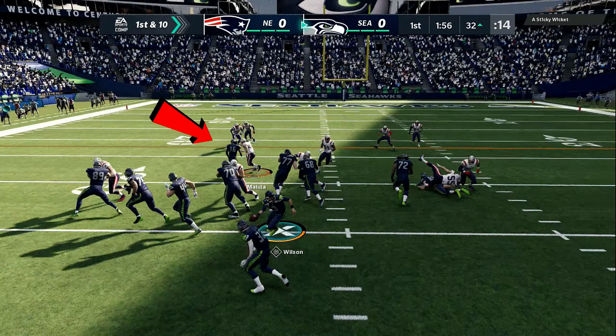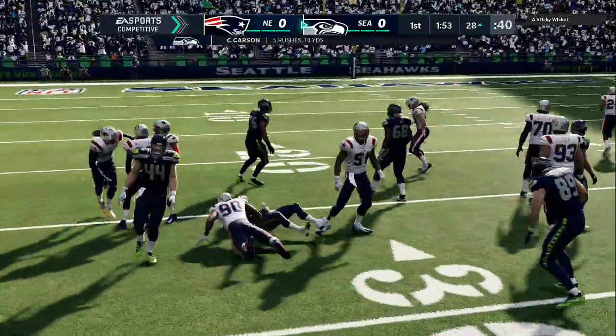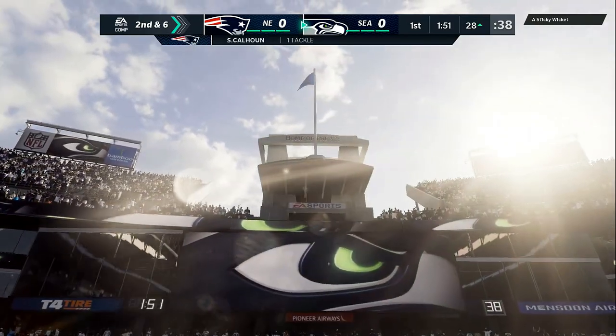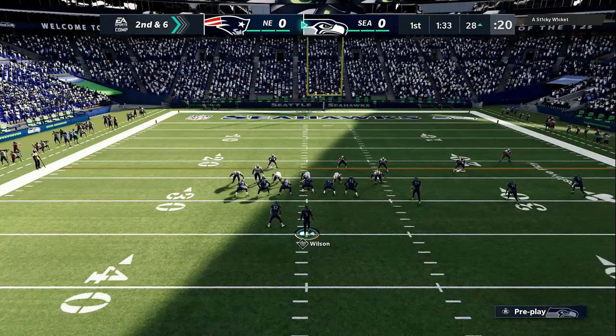All you have to do is maneuver either to the inside or the outside. I like to motion that guy in and you can see he picks up a key block right there. The only way to stop this is to have a block shed. We got two people in front of us, and like I said he got the block shed on the left, but that's okay because we got four yards.